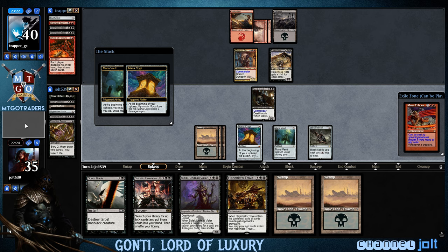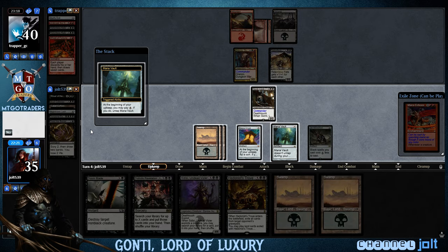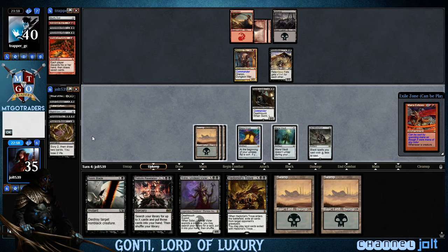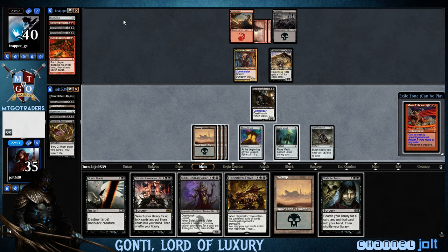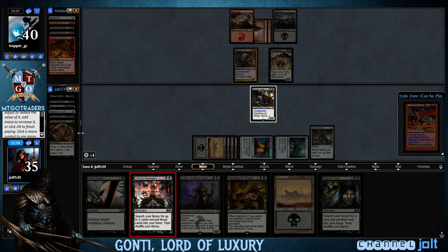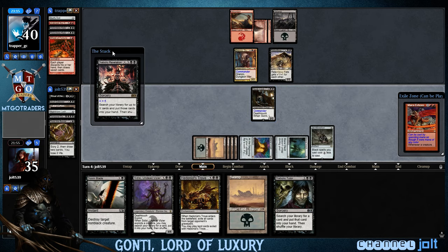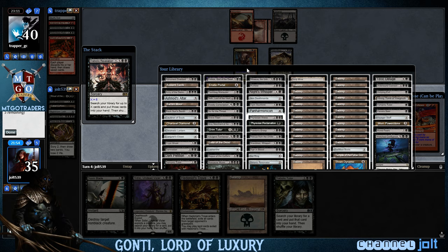I said earlier we could Doomblade his Grinzo — we can't because it's a black creature, so I do apologize. We've got Mana Crypt — we're going to choose Tails. Won the flip. Mana Vault — not going to pay. Diabolic Tutor drawn. X is going to be five, so we're searching up five cards. Diabolic Revelation for five on turn four — that's Commander right there, man.